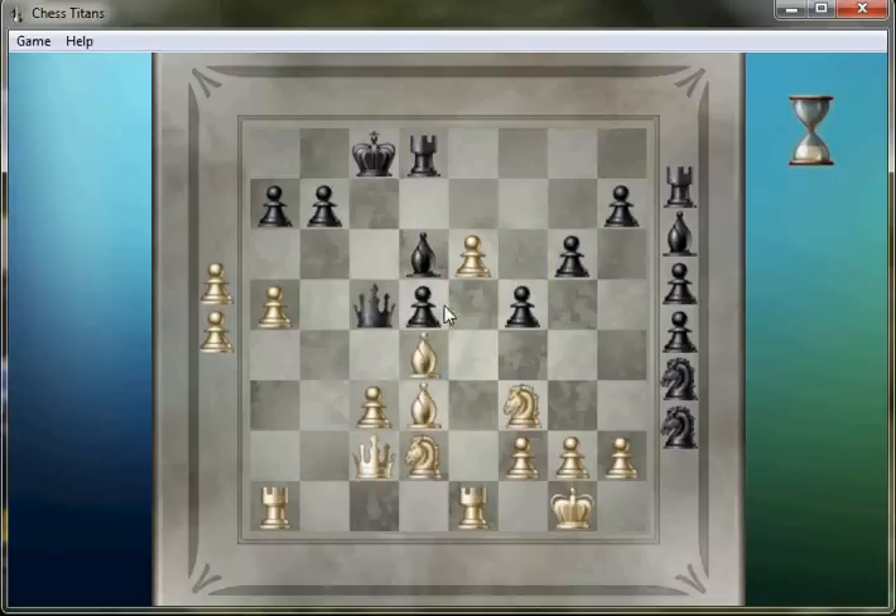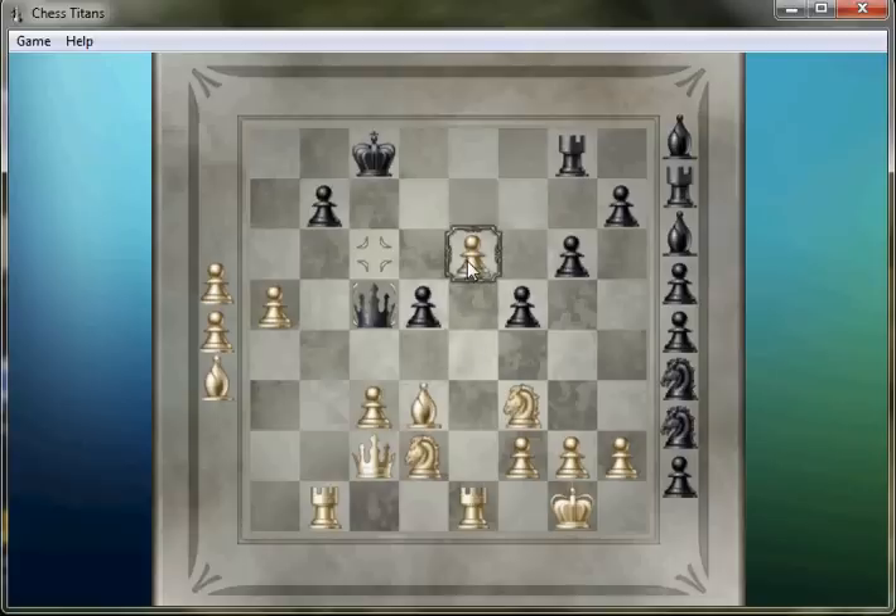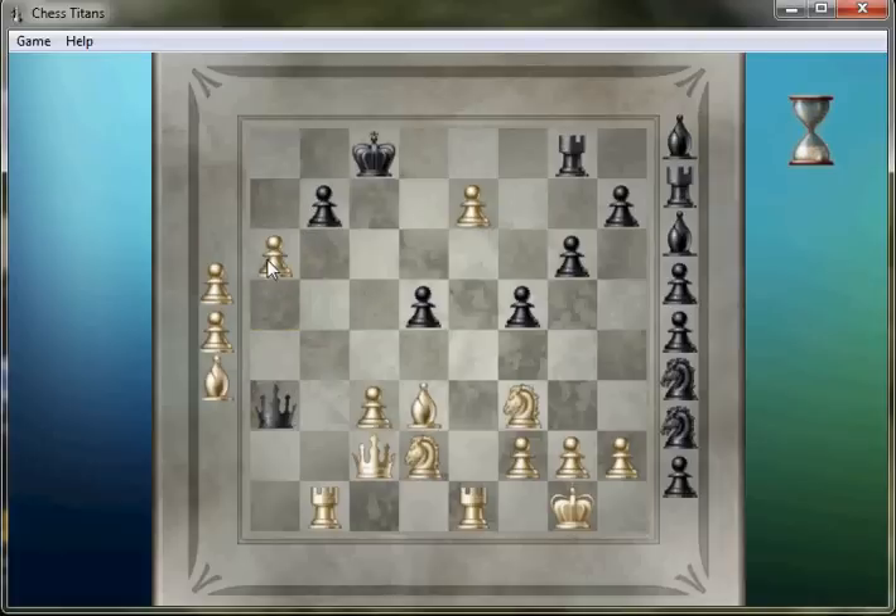I'll go ahead and bring this bishop back. I'm wanting to get the queen off of there so that I can maybe have ideas to play E7 more easily. Now I'll play this here with the idea that I can bring my bishop over here, and I'll be hitting E8. At this rate, it looks like it might be faster just trying to figure out a mate. Let's go ahead and open up this file.